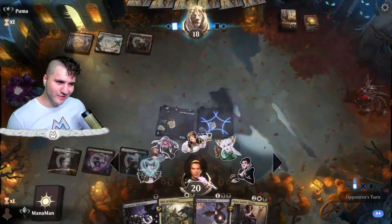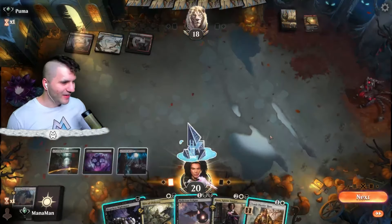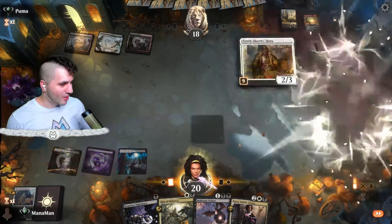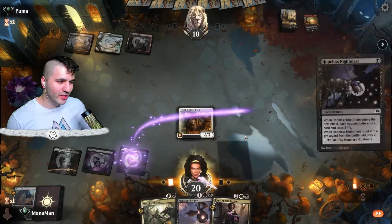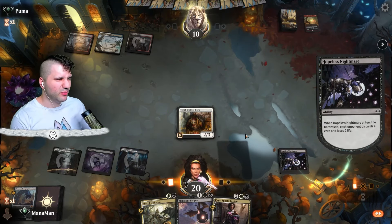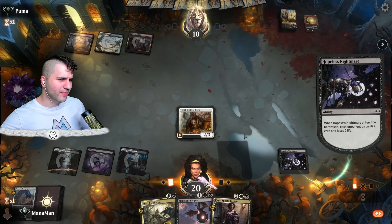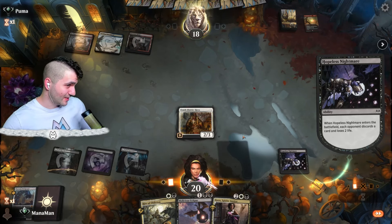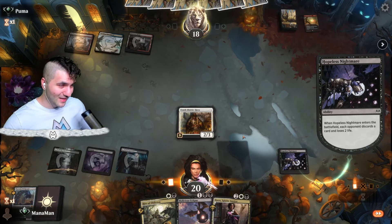That's not good — let's give them a crying face. That was brutal, but at least now we have some evidence for the 10th District Hero. I would have liked to get into a land so we could go for Kaya, but it's okay. Let's go in for the Hopeless Nightmare and replenish as best we can. Brotherhood's End was definitely not expected — quite the bummer.